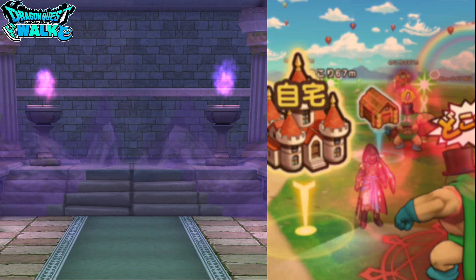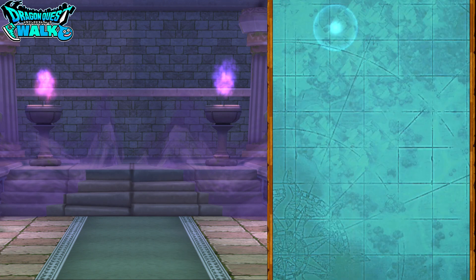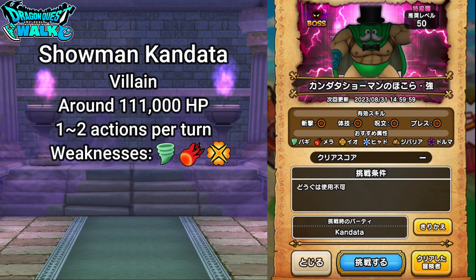I want to go over this particular Hokura and details about the enemy. With this particular Hokura enemy, Kandata is going to be a villain type character, with around 111,000 HP and one to two actions per turn. The weaknesses are Baggi, Mera, Io, Hyarou, Jebari, and Dorma.